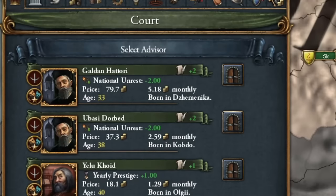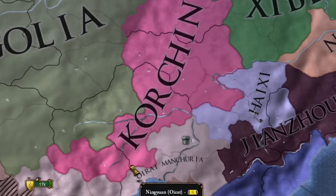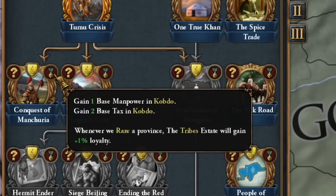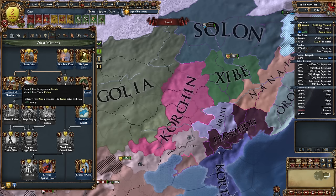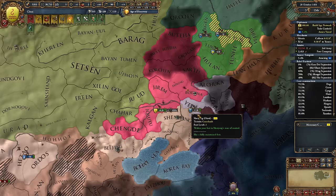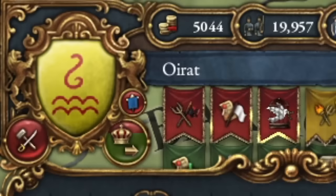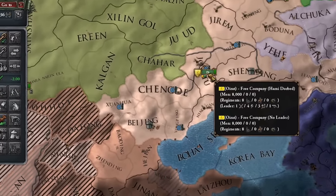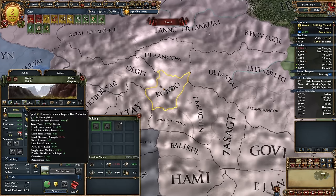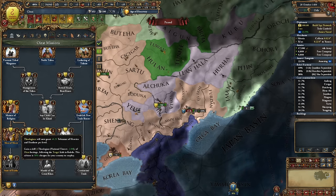I hired a cheaper advisor from this mission and began the process of integrating Mongolia, which will take some time. Smaller states began emerging from China, but I wasn't interested in them at the moment. My priority was to quickly conquer the territories of the Manchu hordes to fulfill the mission. Each conquest increased the loyalty of my tribe while plundering a province, making cavalry cheaper. I raided the first and second Manchu tribes and started reducing inflation. I planned to introduce the Renaissance institution in the capital, though it's not the ideal location. I opted for the tolerance path for the religious mission.